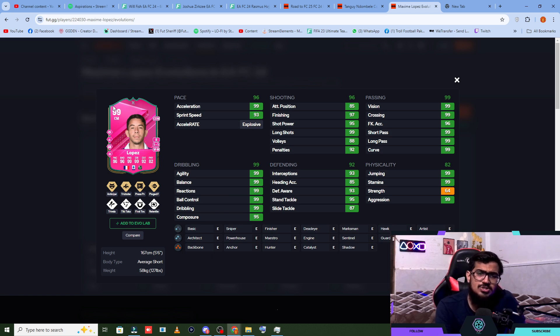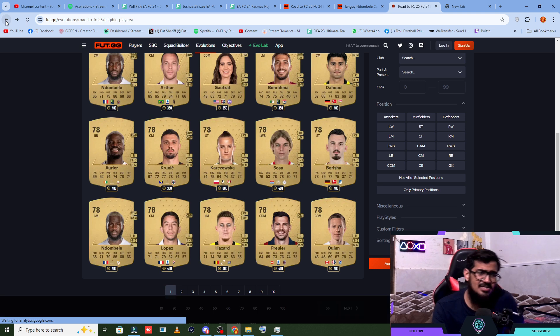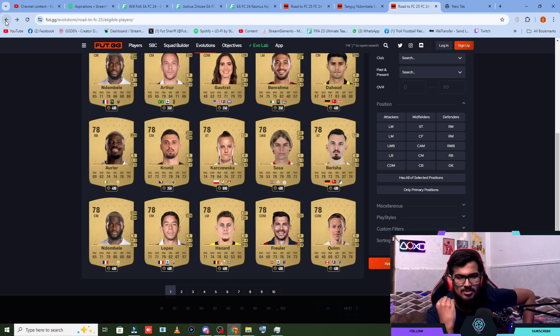He doesn't look that bad. France nationality — check. League One — check, so not like some great links. I think there's an option. If you're like me, you should be choosing your favorite club player. It's almost end of the game — you can choose some youngster, put him in this evo, make him 99, and have fun with him.